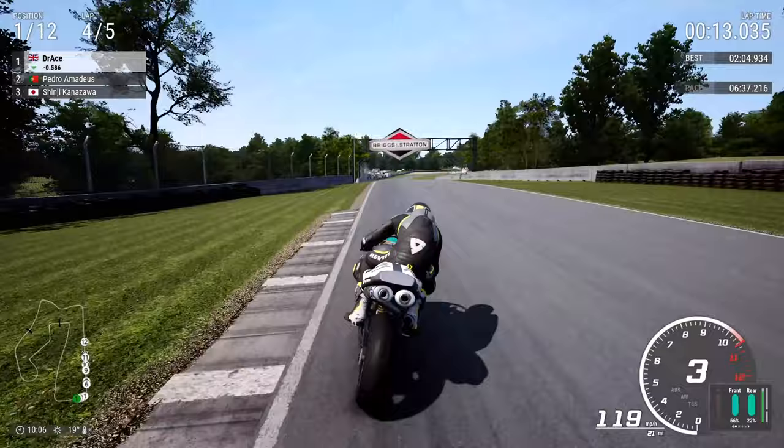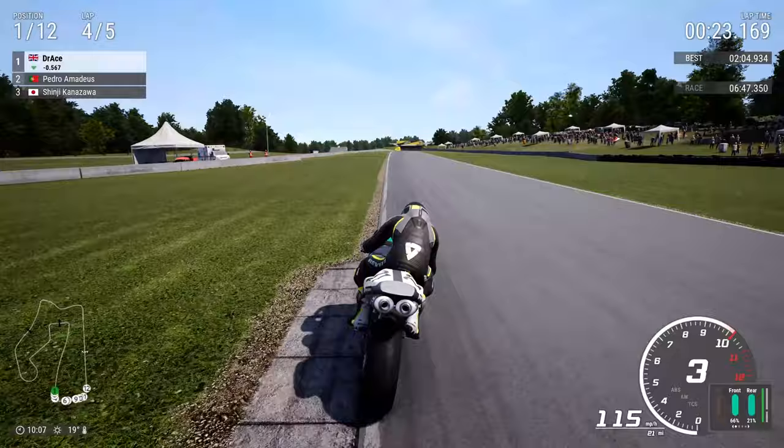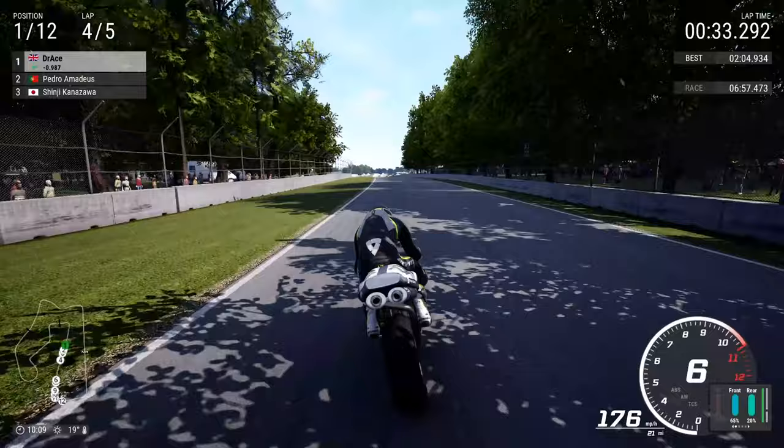Every now and again if you go close to that rumble strip, the game likes to give you a wheelie, and I don't know exactly why — maybe it's because you took some rumble strip and the front just gets a little bit out of shape and lifts. But for some reason just be very, very careful there. If you are going to touch the rumble strip on the exit of turn 1, sometimes you can be hit with an unexpected wheelie which can certainly throw you off. So be very careful coming out of turn 1.